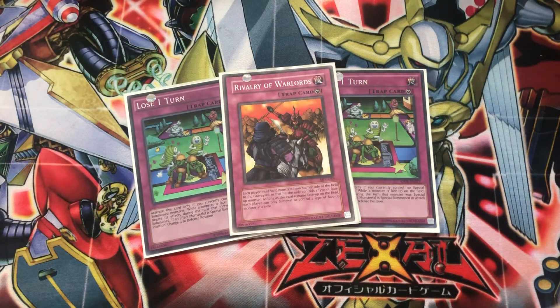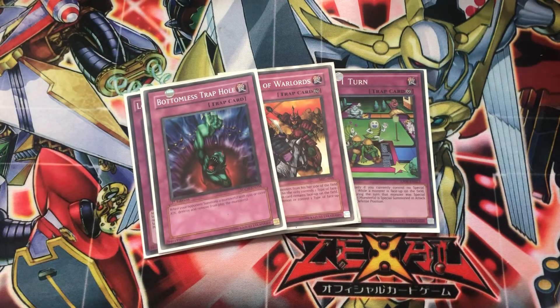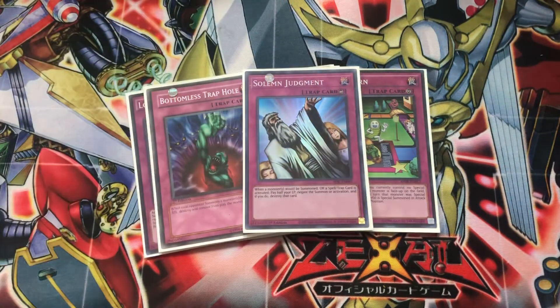Rivalry of Warlords is pretty self-explanatory — it forces you to only have one type and attribute on your side of the board, which isn't much of an issue anyway since pretty much all your Watt Monsters are alike. Do note though that the card that hurts this deck is There Can Only Be One. One Bottomless Trap Hole as well — a nice old tech card I have a soft spot for. Definitely great and your opponent won't see it coming, though some stuff has destruction protection so you gotta watch out. One copy of Solemn Judgment, pretty self-explanatory.